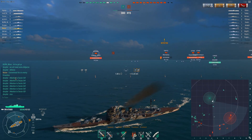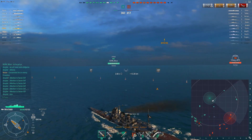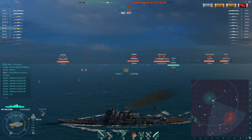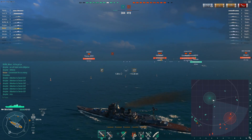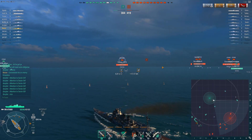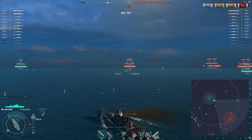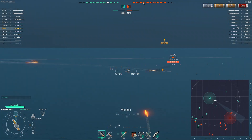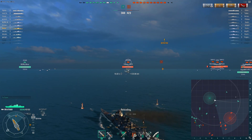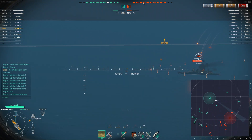We've eliminated one entire class from the enemy team. Carriers can also fill the role of a destroyer, so it's not quite as safe as it could be for our destroyers. But right now it doesn't look like the enemy carriers are interested in hunting down the friendly destroyers, and the enemy team doesn't seem to want to assist in killing their own destroyer either.